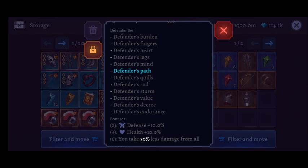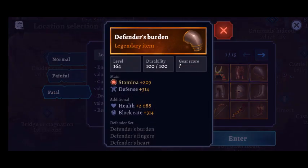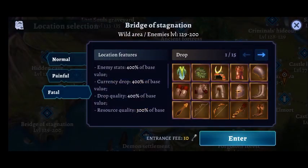Now we're going to be looking at the Defender set. The set bonuses here are interesting because you get health and defence, but you also get a passive skill: you take 30% less damage from all sources. That is a really good passive skill for fatal bridge and the health and defence will also help keep you alive. You do need 6 items to unlock all these bonuses but the Defender set covers every item apart from rings, so you still do have some choice as to what items you use. Because this set has so many items with different stats I'm not going to go through all of them, I'm just going to show you them on screen.